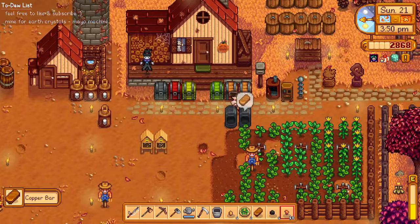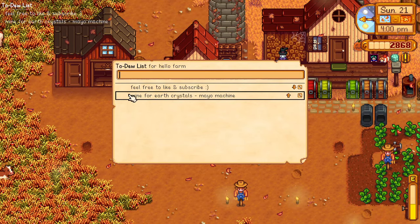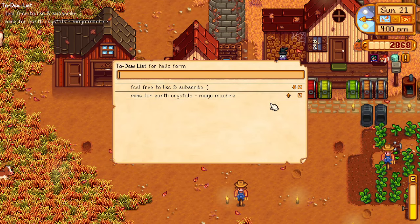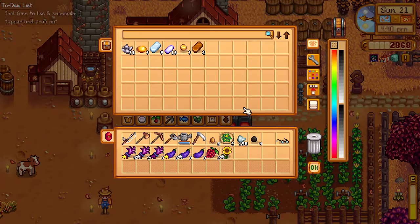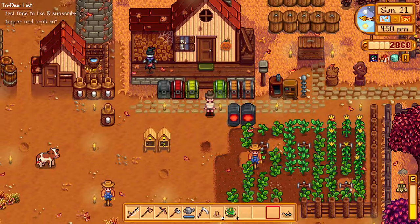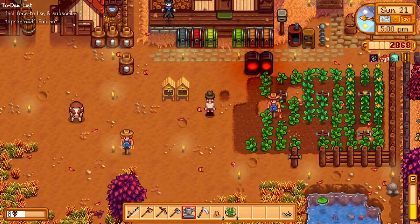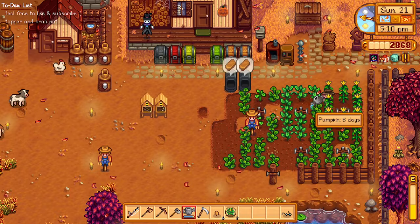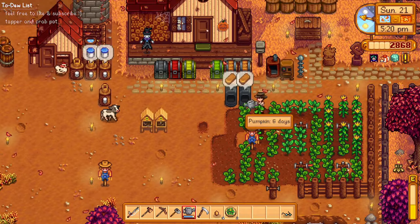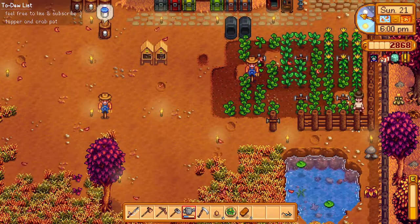We need more earth crystals now. Let's update — done with this. We need to look at the trapper and crab pot as our next project. We might need one or two more furnaces. Oh, I almost forgot — we need to water our plants! It's 5 p.m. and they're so thirsty. Sorry little plants — I was just too excited for the mayo machine. Look — our mayo machine is ready and our quartz is on top!